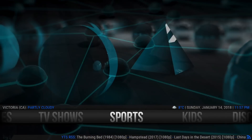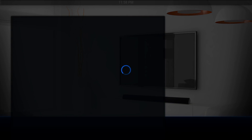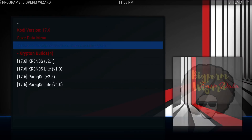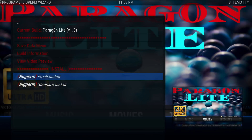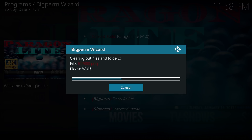So you've got your TV shows, sports, and all your music stations and everything down there. Let's go back. Since we're already doing it, go to System, Big Perm Wizard — I want to put myself on the Light version. Go to Builds, don't need to go to Save Data because I have it all done. We're going to go to Paragon Lite. I'm going to do a fresh install again, let it save the data, click Continue, just let it do its thing. Now we're going from 318 megabytes back down to 157.